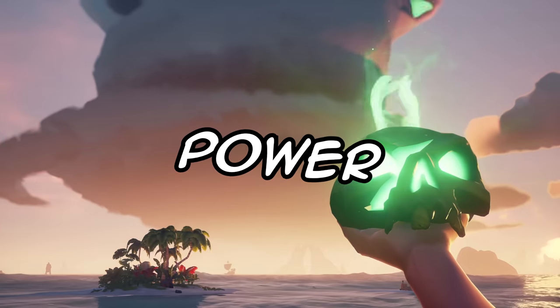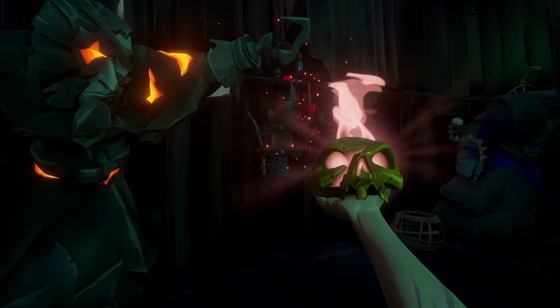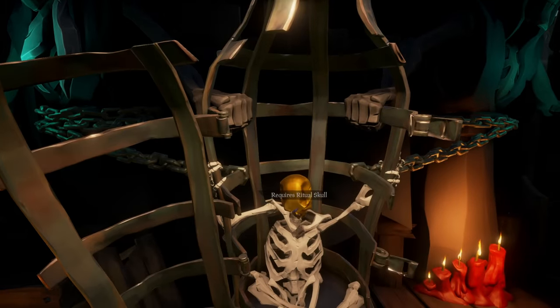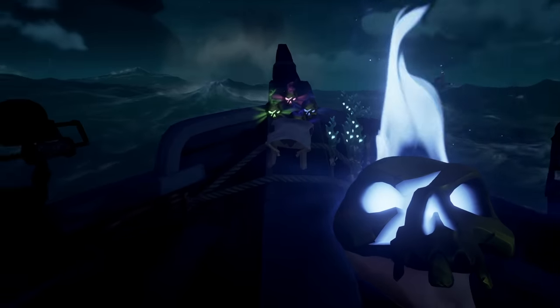This skull literally has the power to make you millions of gold in Sea of Thieves. The new Skull of Destiny contains all the flames needed to light the torches in the Fort of the Damned, and it can be used to activate the fort too. Getting the Skull of Destiny is a one-island voyage, meaning you can get multiple of them in a matter of minutes.